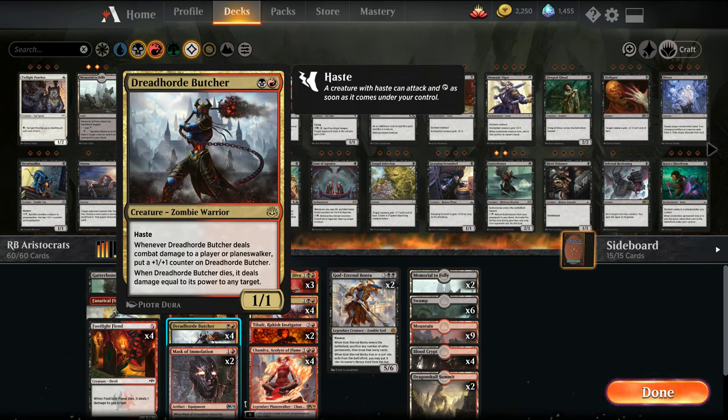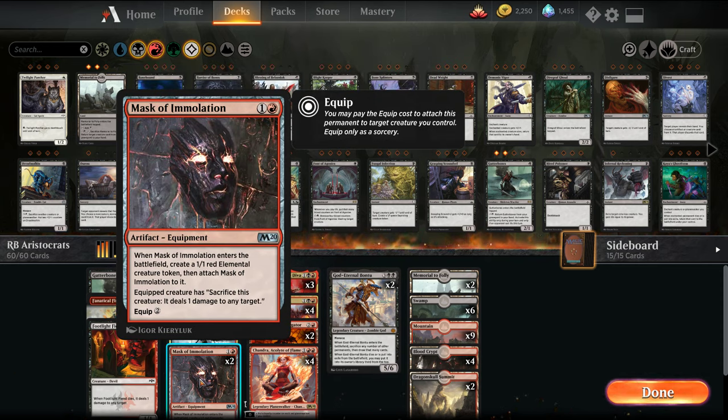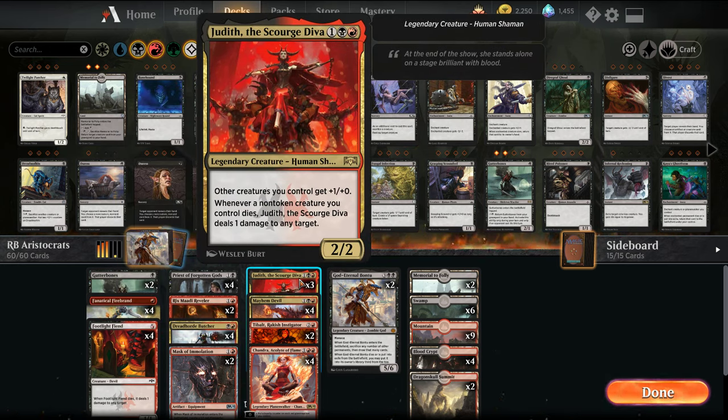We're also adding Dreadhorde Butcher — whenever it deals damage to a player or a Planeswalker, you put 1/1 counters on it, and when it dies it deals damage equal to its power to any creature. We have the Mask, which can serve as a sac outlet. We have three Judith — in the mid-budget I actually had four, which was probably advised against. Jeff's playing three, but worst case you have four, since four Judiths aren't too bad in multiples because you can cast them and with the Legendary Rule on the stack it deals two damage.